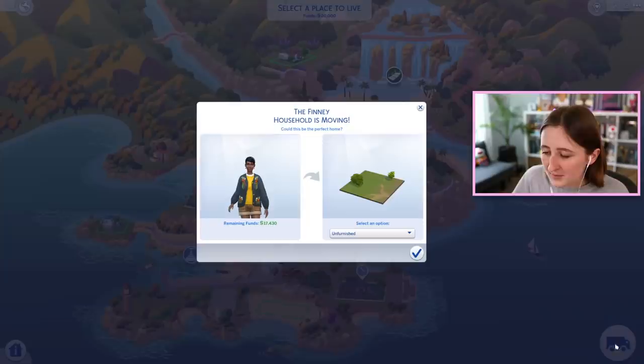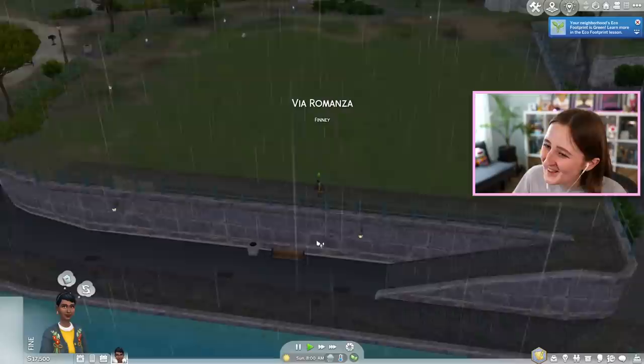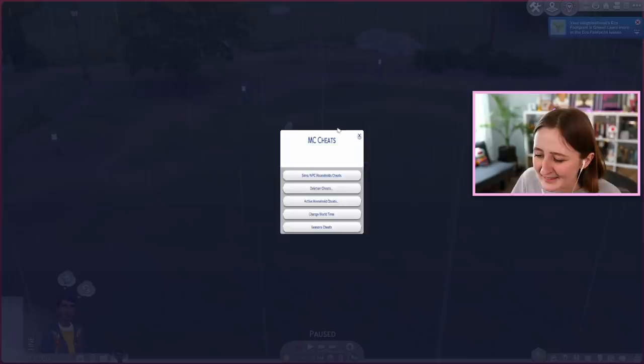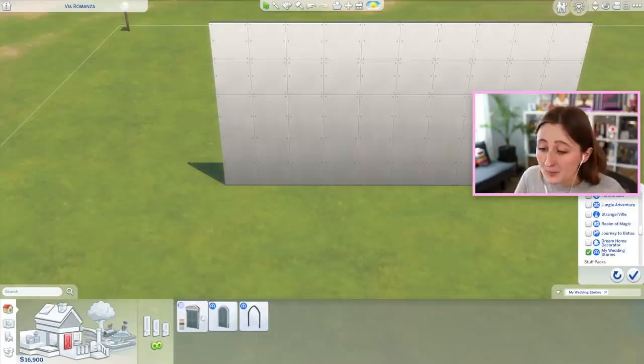There are two starter homes in this world. I might just move into an empty lot so I can show you all the actual furniture. This isn't really a builder's pack — it does rain a lot in Tartosa if you have Seasons by the way. It's not like Dream Home Decorator, which was a builder's paradise, but there is still some good build stuff.